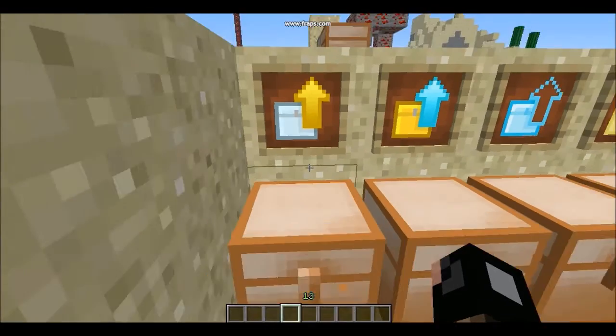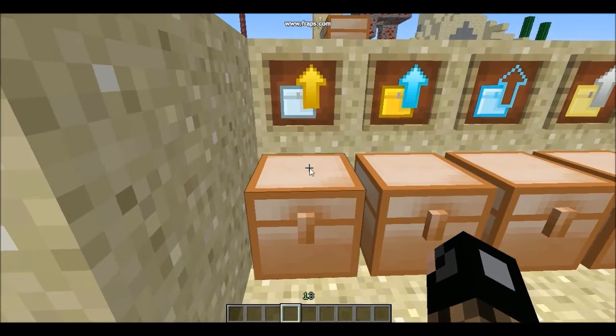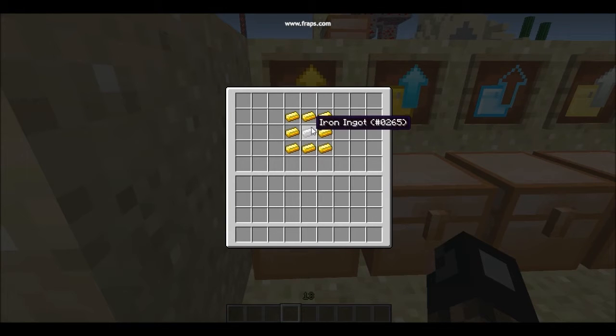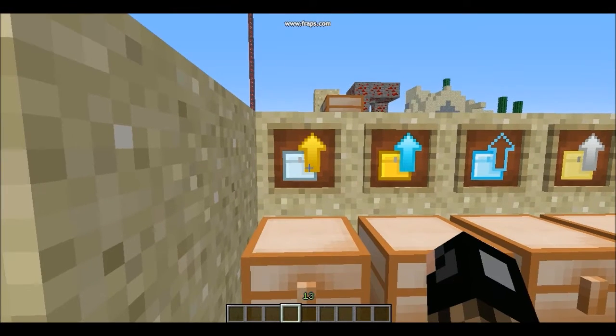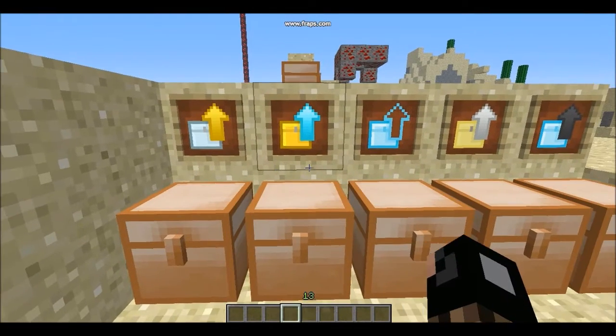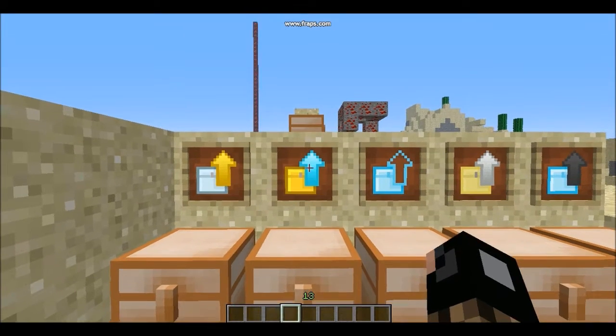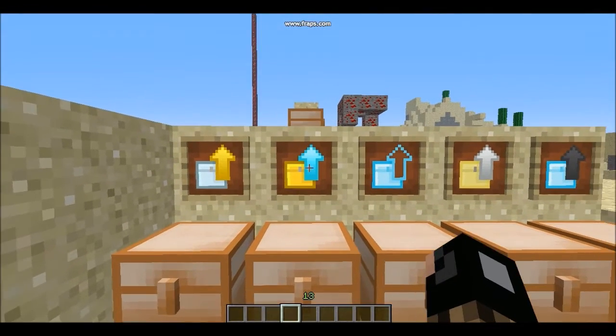The next upgrade is the Iron to Gold — or Butter — upgrade. All you need is a piece of iron surrounded by gold, and you get the Iron Chest to Gold Chest upgrade.